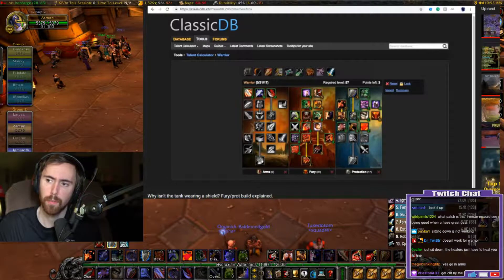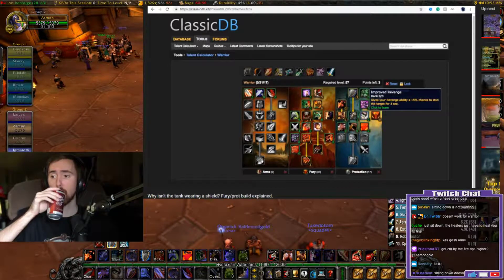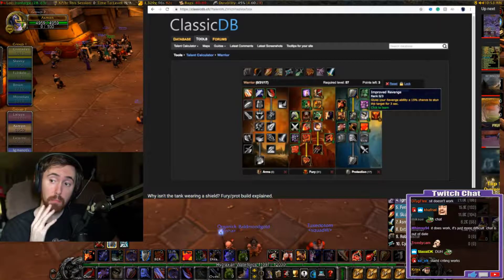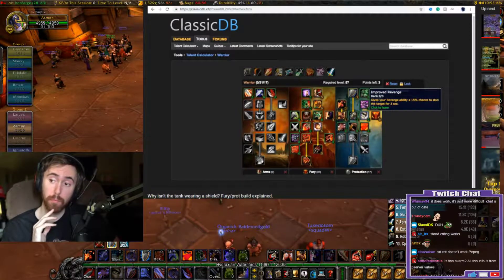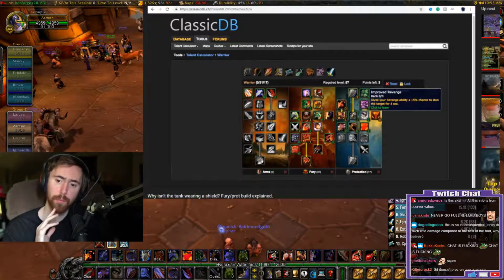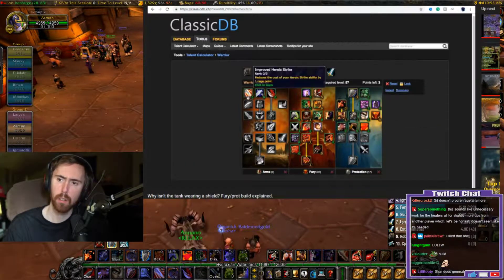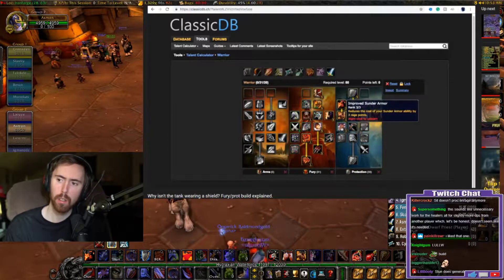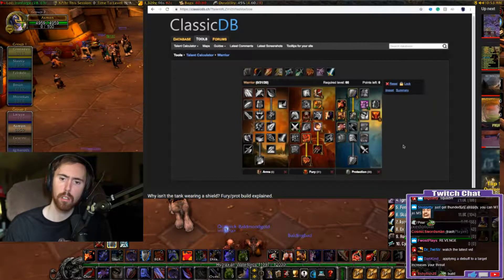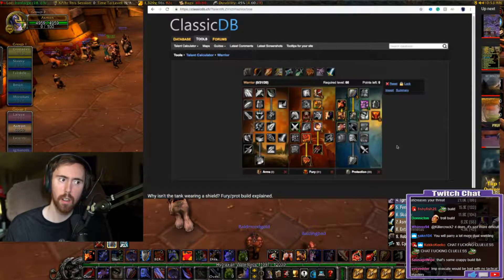With Last Stand, we have three talent points left over. Some people like Improved Revenge - it's nice, and supposedly the stun generates extra threat. Improved Revenge can be a nice talent for certain trash in raids, like on Razorgore. I used to think it was useless but my mind has changed. The last three points are pretty optional - you can get Improved Heroic Strike, Sundering Armor, or Improved Taunt. A few of these points are flexible, so play around with it. This is the build I run for my fury/prot spec.